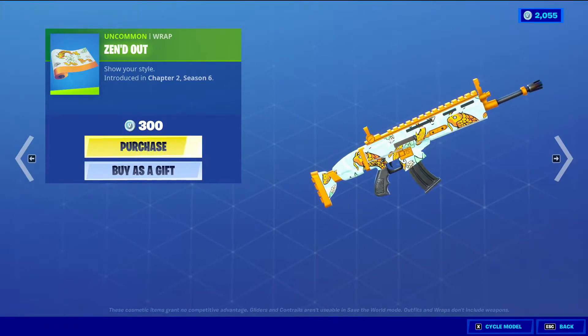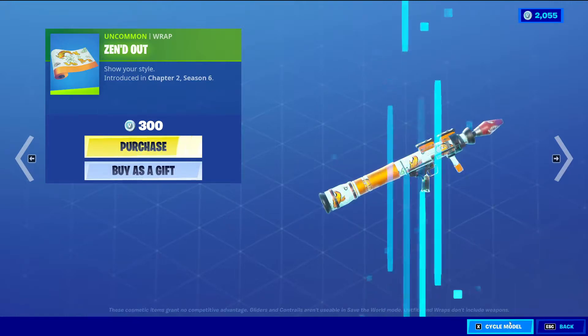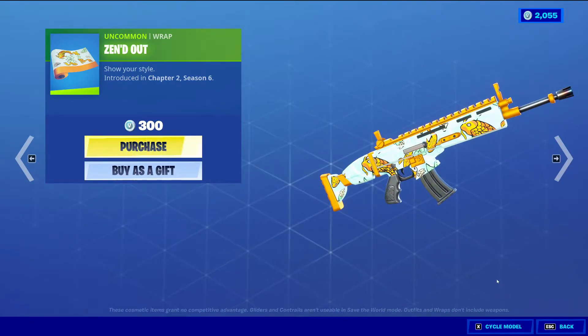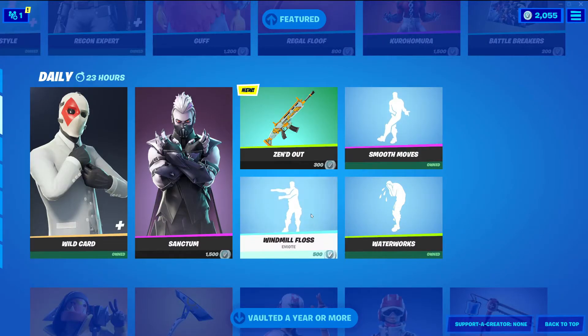Uncommon Wrapping, 300 V-Bucks. That looks pretty simple — it's just one of the regular wrappings. We did get a new wrapping yesterday which I thought was really cool; it tallied your eliminations, which I thought was really, really nice.